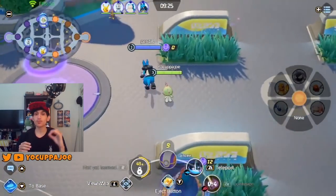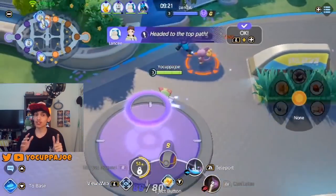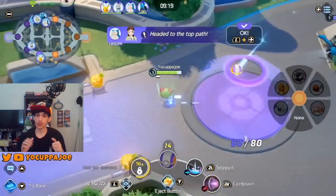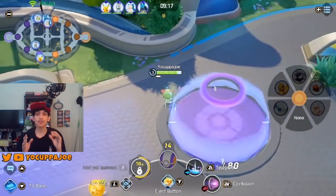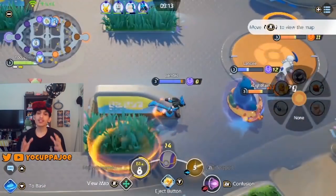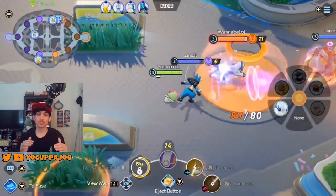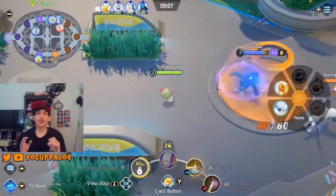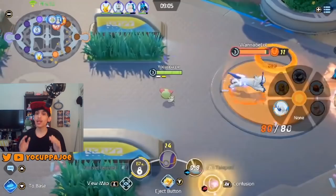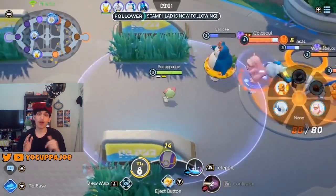Let's start with Gardevoir's basic attacks. As you should know from my guide on special attack damage versus physical damage, all basic attacks in Pokemon Unite deal physical damage. Gardevoir is a special damage focused Pokemon, so her third attack will deal special damage. That boosted third auto will deal damage in a small area of effect and reduce the special defense of enemies caught in the blast.